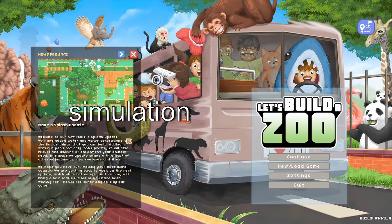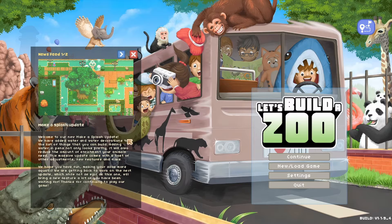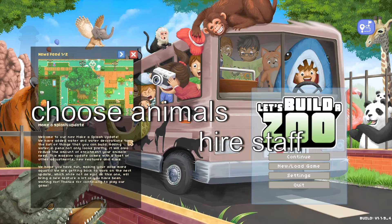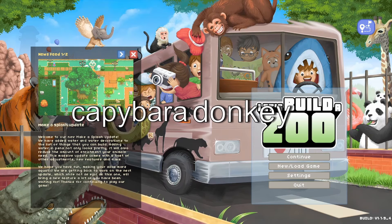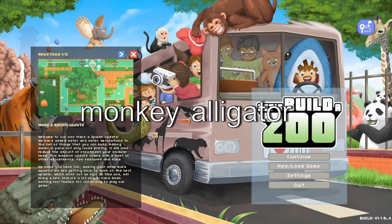Let's Build a Zoo is a simulation, strategy, and management game in a sandbox environment. This game is about constructing and decorating your zoo from the grounds up. You get to pick the animals, hire your staff, and also have some interesting options at animal breeding. Have you ever tried breeding a capybara and donkey together? Nope, neither have I.